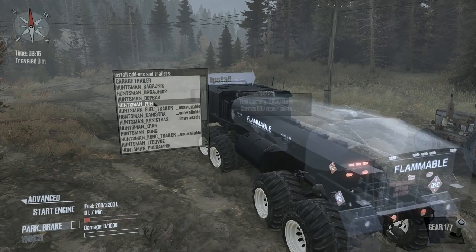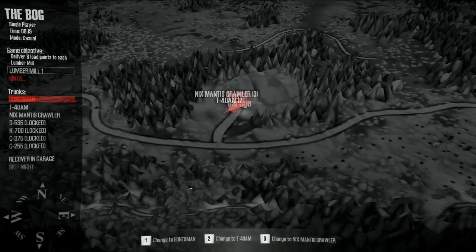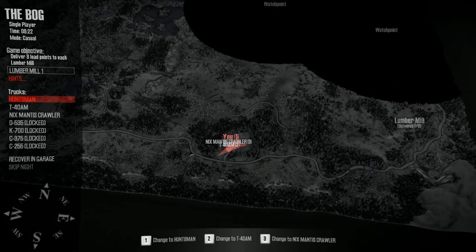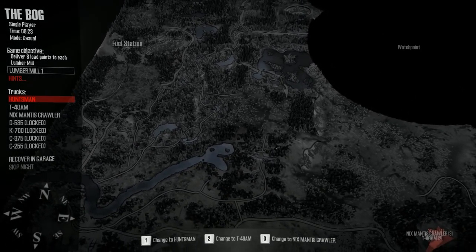Hey folks, it's Frithguy here, how are you doing? Welcome back to MudRunner. Today I said I would go to the bog, and we would try out the Huntsman around the bog, so that's what we're going to be doing — we're going to try out everything we can with this one.